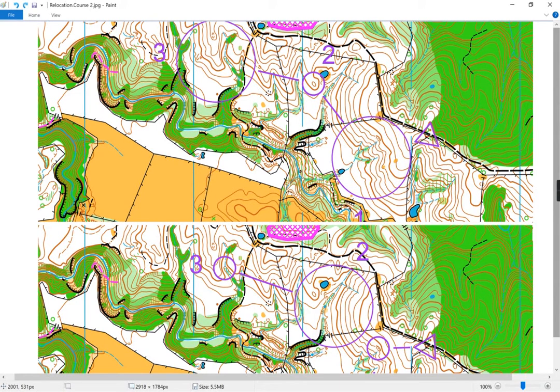You want an area that isn't too detailed but can give people a test of different relocation strategies. On some occasions maybe they try the bailout strategy — they know they don't know where they are, so they just run until they hit a distinctive edge of some sort and relocate off that, compared to trying to find something near where they were dropped off.